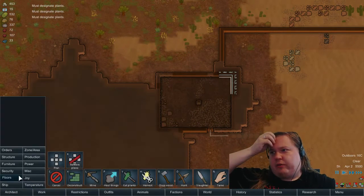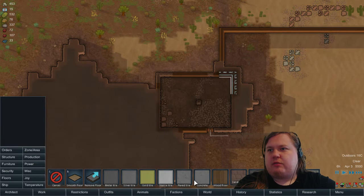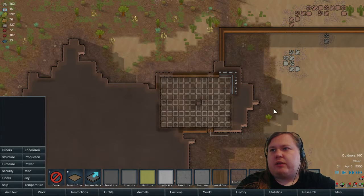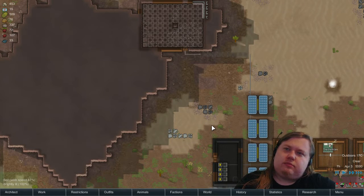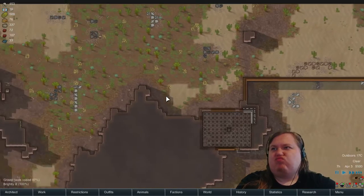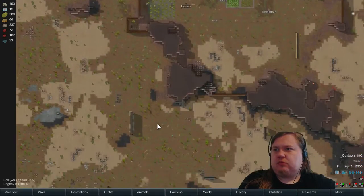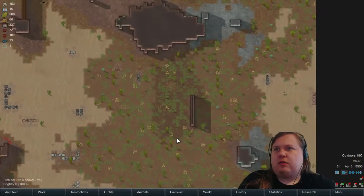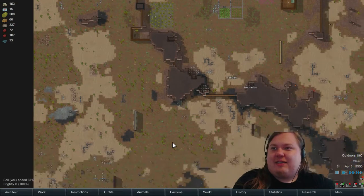I guess we'll make the floor out of metal then. We'll upgrade to sterile tiles eventually and I don't have enough of these to make them either. I don't actually have enough metal to make the whole room but we'll start with that. I was thinking maybe doing separate rooms for the prisoners. I like the size of this map actually — this might be a much better size than the other maps I've played. It's not too big but not too small either. Gold tiles, if only we had gold.